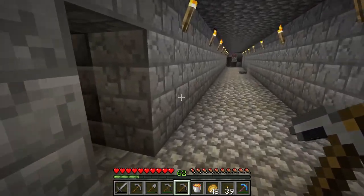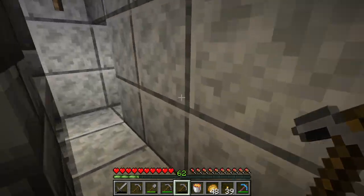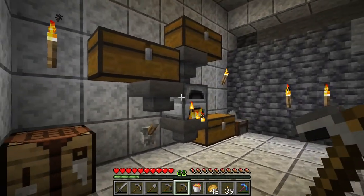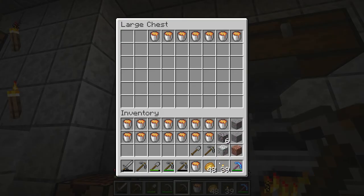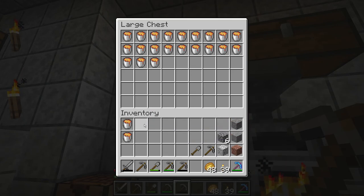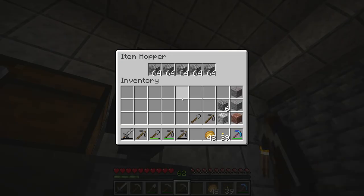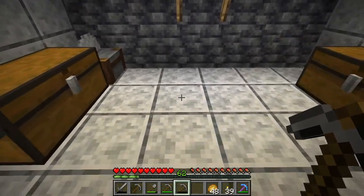Now jump up here and go through the furnace. Looks like I'll need to do a little bit more work on that lava area. I'll put these buckets in - might as well fill the water because there's plenty of work to do. Keep this on cobblestone. Let's do all that.